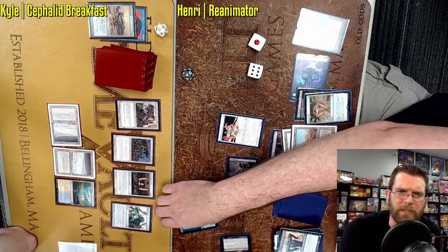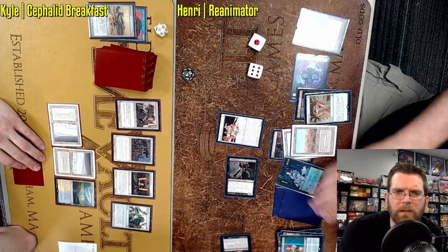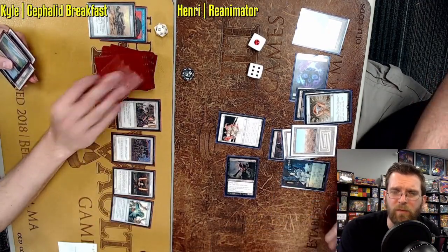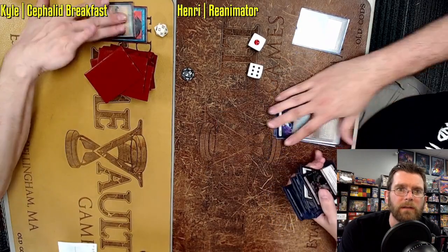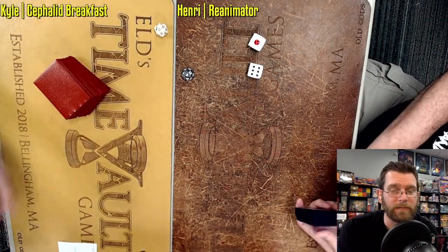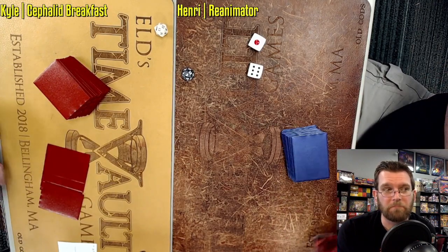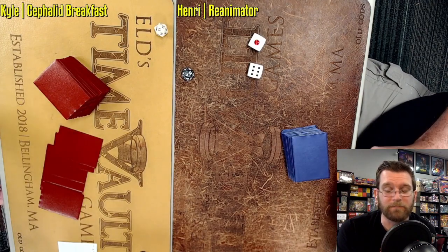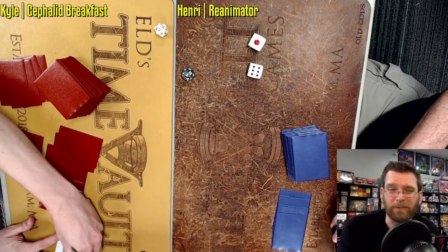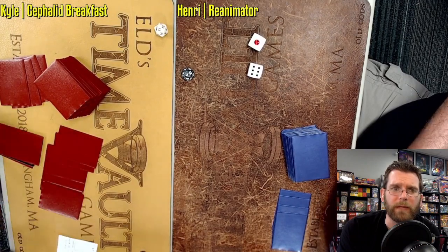A whole bunch of free spells here — Unmask, Chrome Mox. Got our Tendrils of Agony, the Strixhaven Foil. And Cephalid Breakfast was live there, despite Tin Fins just having pretty much unchecked free reign to go wild, draw tons and tons of cards, but wasn't able to completely close the door — which is kind of scary for Reanimator.